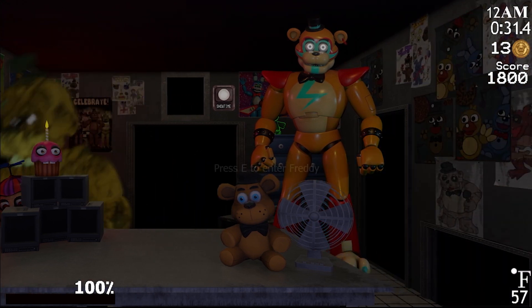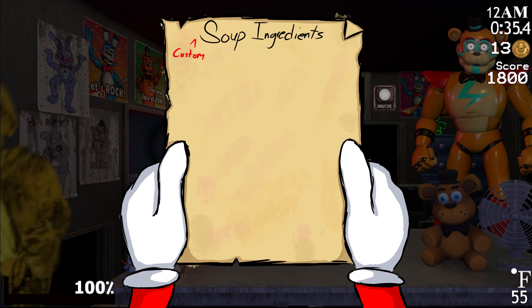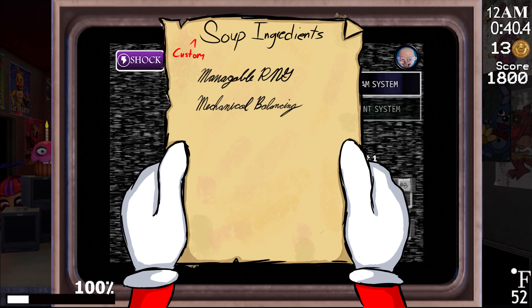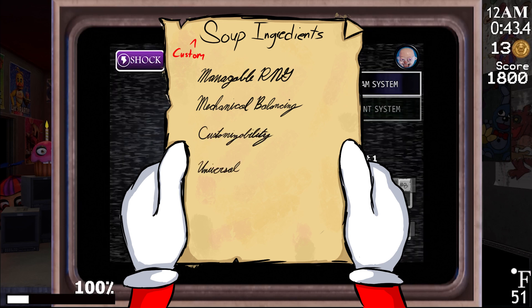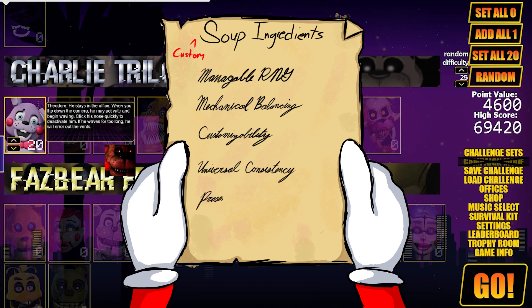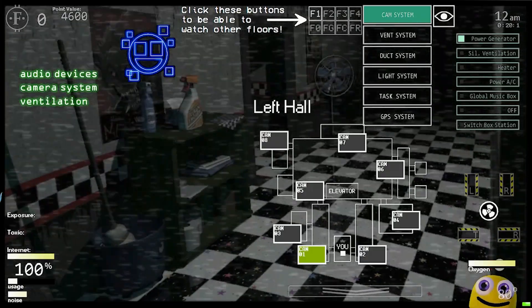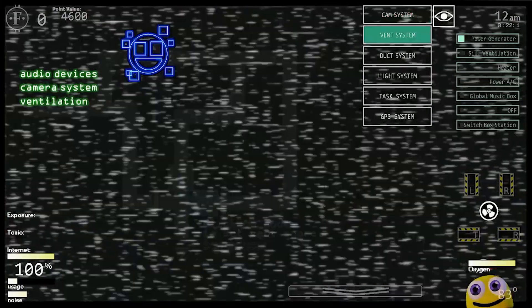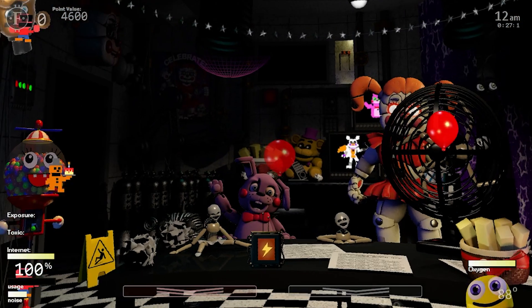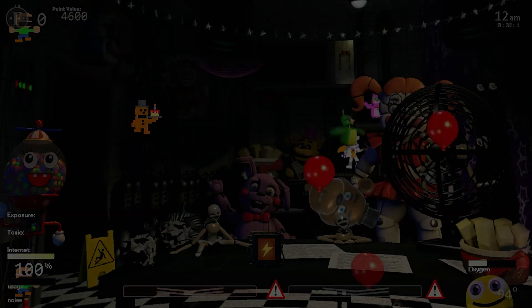With all of these criteria laid out, we can determine that the perfect custom knight has manageable RNG, fun and unique mechanics, a vast array of customizability, the ability for the player to comprehend the gameplay in a realistic way, and an overall good auditory and visual presentation. Are these the only things you'd need to make a good custom knight? No — you might need a few more, and you can certainly make a great game without all of these factors, which is what we'll get into in the next part.